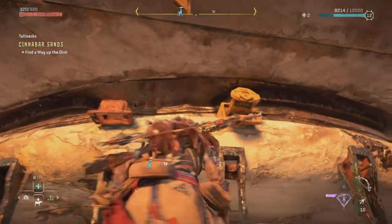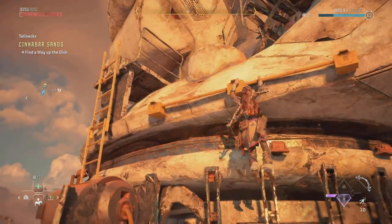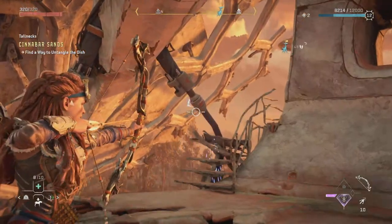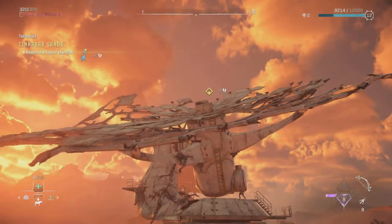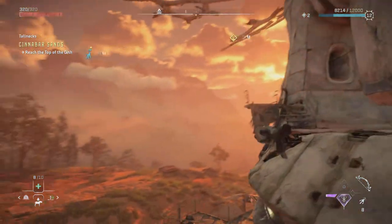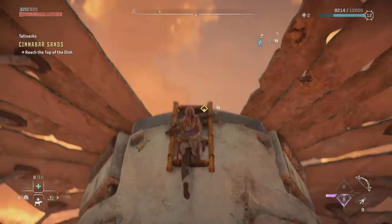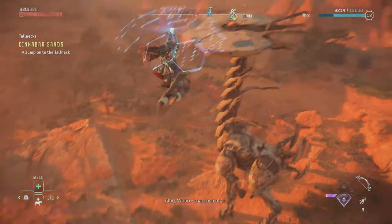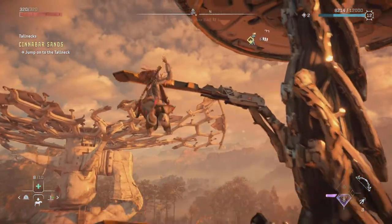Now you can head around to the left and climb up to the top. You can climb up to the very top of the satellite dish. You need to time it right — run off one of the platforms and glide over to the Tall Neck. I mistimed it a little bit here but still managed to grab onto one of the ledges and climb the rest of the way up to the top.